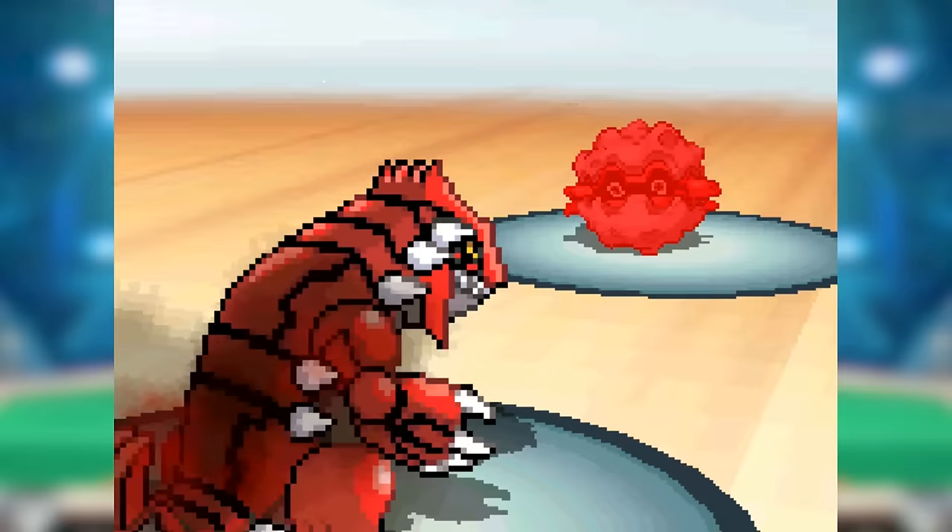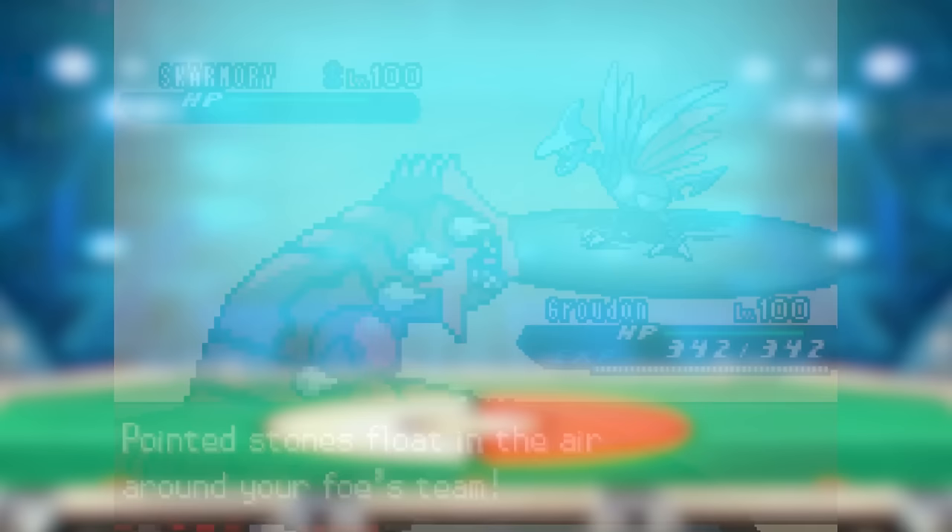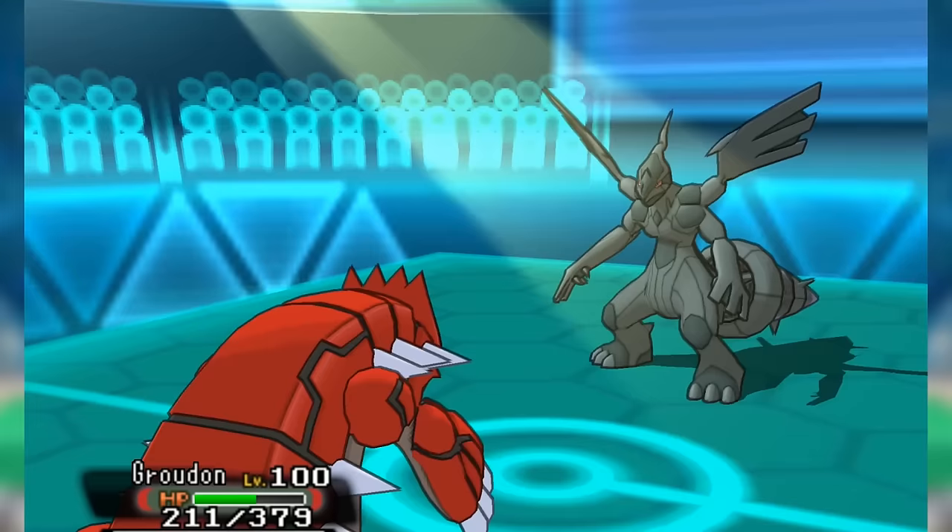Lava Plume fit beautifully on Groudon's set to keep offensive pressure on Ferrothorn, Forretress, Skarmory, Kyogre, Giratina-Origin, the Lati twins, and Arceus Forms, making for a fearsome, well-rounded Stealth Rock setter that helped keep the pace up and shaped the more offensive Black and White 2 metagame.